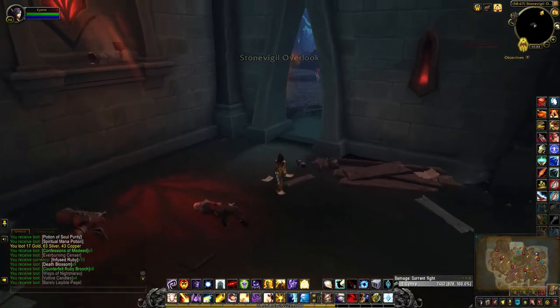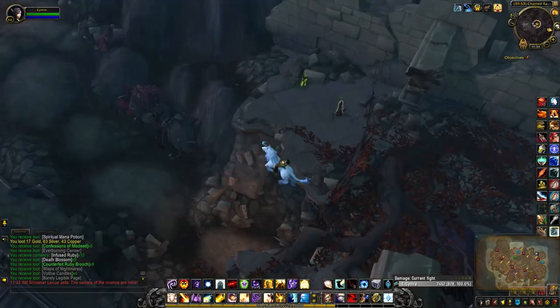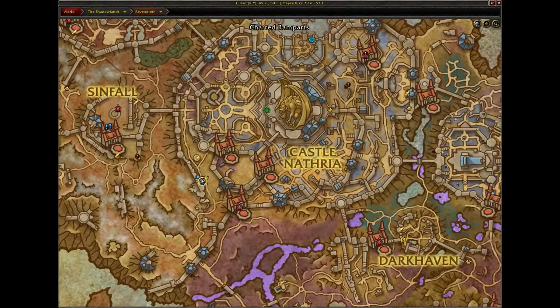And then the third one is on the other side of the zone. The third one is located very close to Silla, which is just to my right. This is where I am on the larger map.